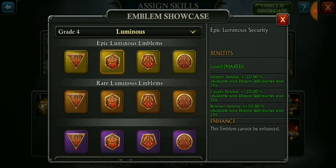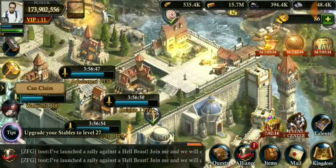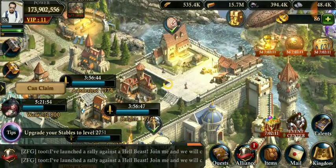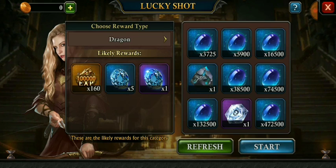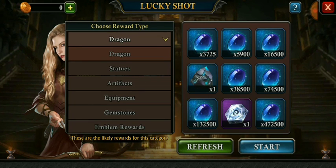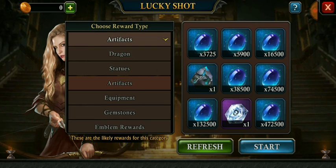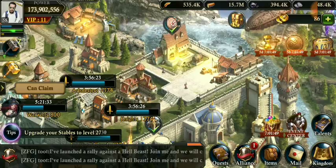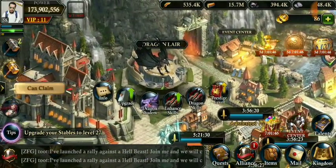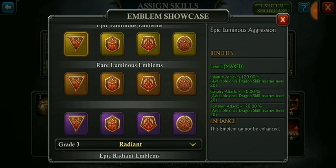As for the luminous emblems — yes, these are expensive. In order to get these luminous, you need 100 of a specific material. In the lucky shop they have those materials, so you can acquire them that way, but it is going to be expensive — you can also purchase them in a package. The material I'm talking about is this manuscript. First, you have to acquire these manuscripts, and after that you will need 25 emblem materials. So it's expensive, but their benefit is many times more than a simple gem.